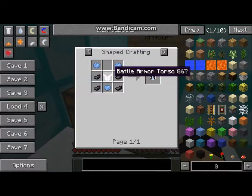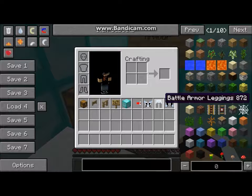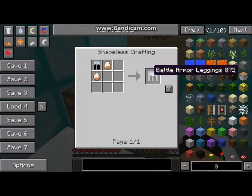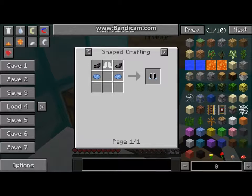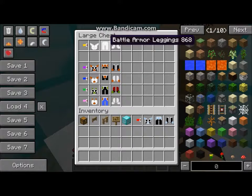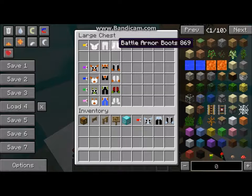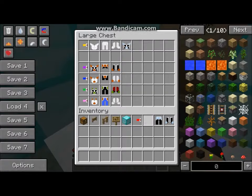It's the same thing with this — four ink sacs, three light blue dye, and then the first battle armor. And yeah, it's full diamond. You just need those warranty crystals.